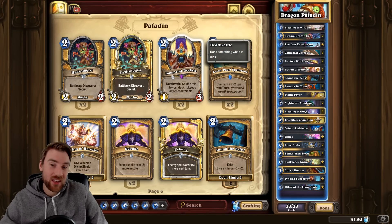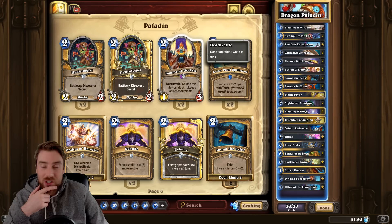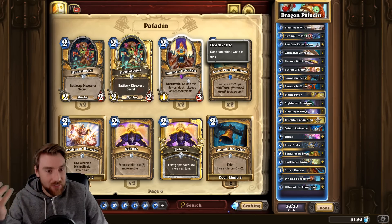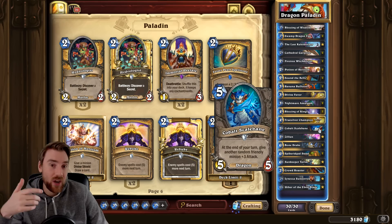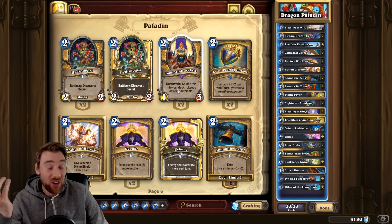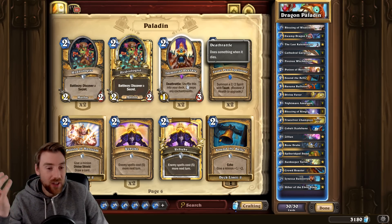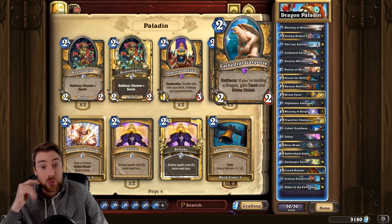One card that was really hard to leave out of the deck is Immortal Prelate, because that goes in really well in a buff deck — when you buff it, it goes in your deck and comes back out again retaining those buffs. It's a really good card that would go into the deck, but because I wanted to try with Dragons I decided to leave it out since you do need quite a high number of Dragons for the synergies to work. Prelate also worked so well with Call to Arms, and I didn't want to play Call to Arms in this deck because these 2/2 drops don't really want to come out of it.